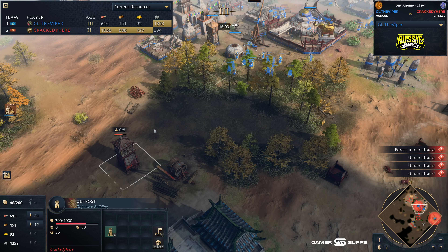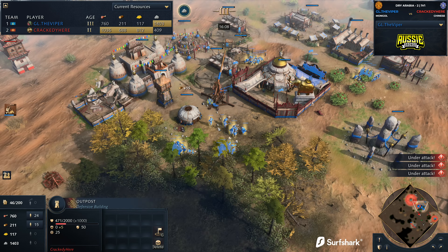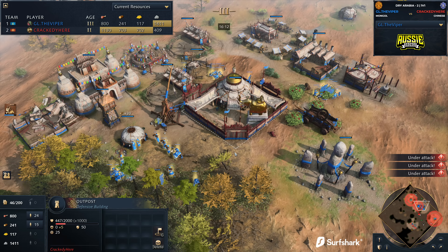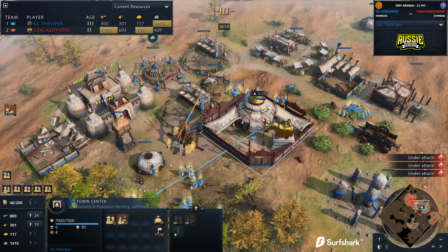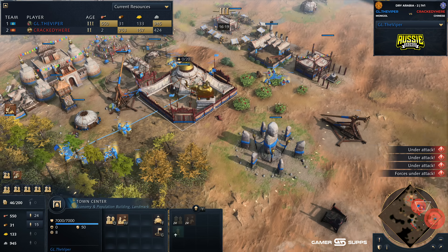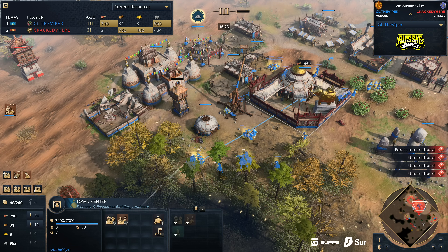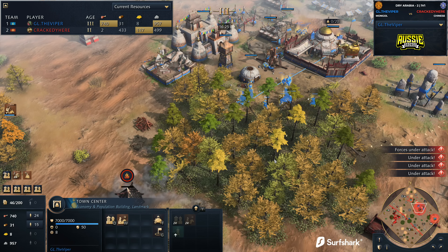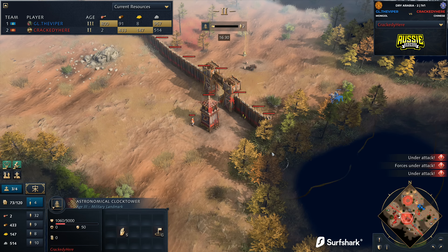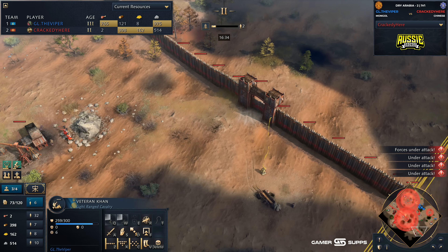Now that traction trebuchet is firing boulders towards that outpost — it's going to come down. Viper is doing a decent job of cleaning this up, but look at the amount of time Crackety has bought here. Viper is sitting on 39 villagers — he's on one town center at the moment — and it just keeps falling. Meanwhile, over on the other side of the map, we've got Crackety who's on 71 villagers. Now going up to age 3 himself. We see the Khan moving forward, and the Great Wall is coming up for Crackety along the entirety of the map.